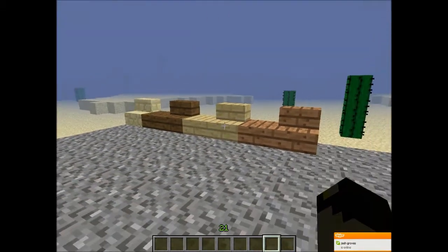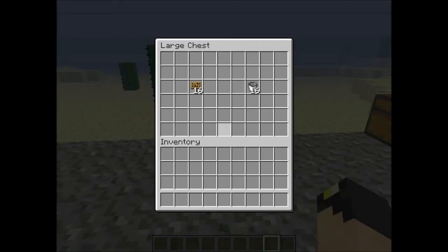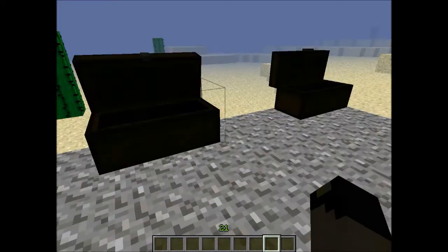In this first chest we have stackable buckets and signs — that is amazing. It takes up a lot less space, which is awesome.